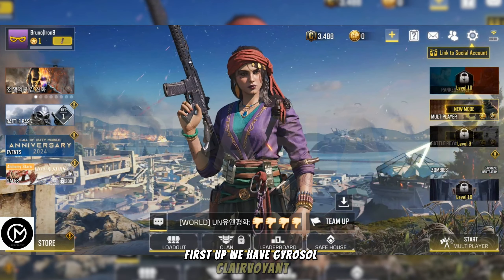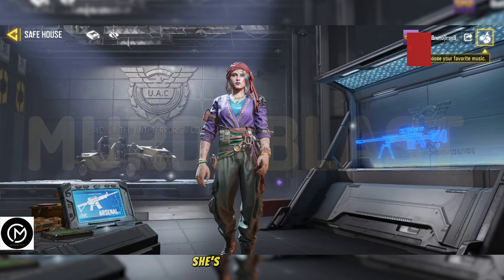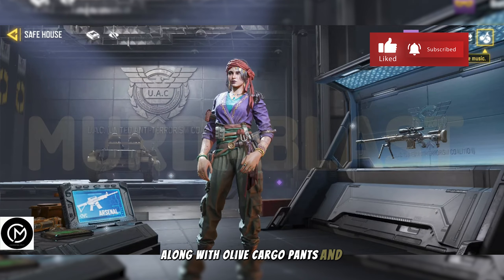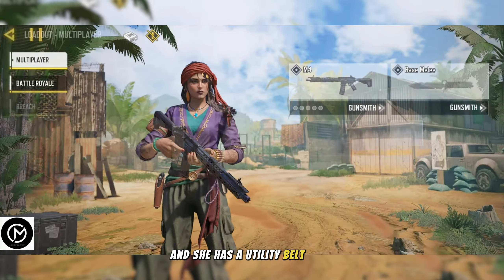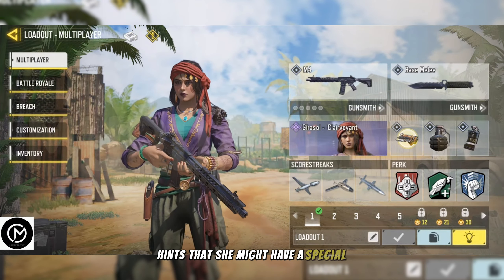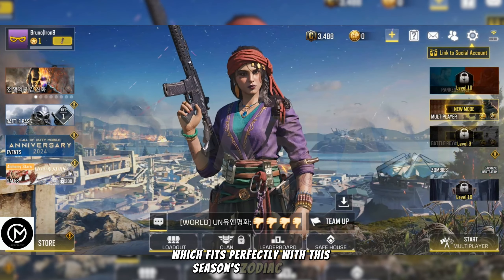First up we have Girasol Clairvoyant. She's got a cool futuristic style with a mix of streetwear. She's wearing a purple long sleeve shirt over a green top, along with olive cargo pants and black boots. A red bandana keeps her hair back and she has a utility belt with pockets for her gear. Her name Clairvoyant hints that she might have a special power to see things others can't, which fits perfectly with this season's zodiac theme.